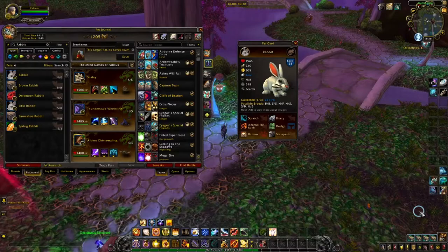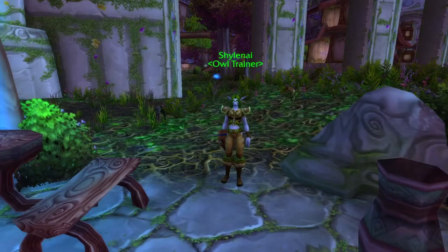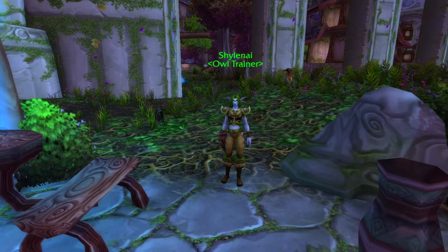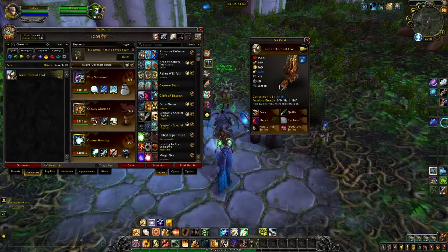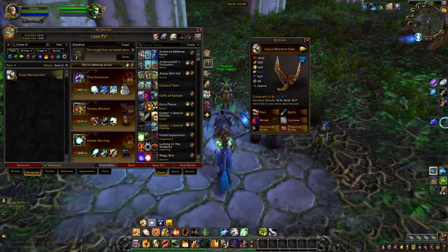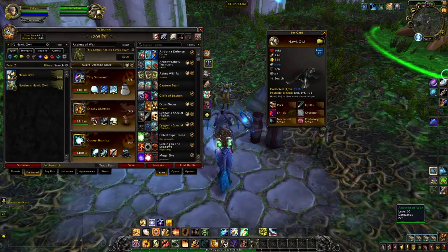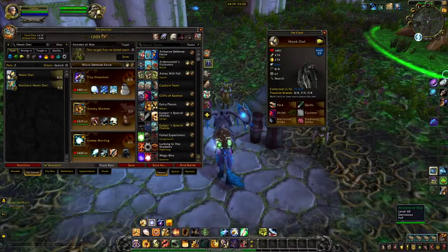And that's it for the wild pets in Teldrassil, but we're not quite finished. There is a pet vendor in Darnassus called Shilani the Owl Trainer, located just north of the Tradesman Terrace. She'll sell you two owl pets: the Great Horned Owl and the Hawk Owl. The Great Horned Owl comes in one skin and three breeds. It has a standard flying moveset just like the Crested Owl, so you'll either want to go for power with the HP breed, or health to keep your flying buff longer with the HH breed. The Hawk Owl is in the same boat — one skin and three breeds, same moveset — but given the breed options, I'd go with the PS breed, which has a slight edge with 289 speed.